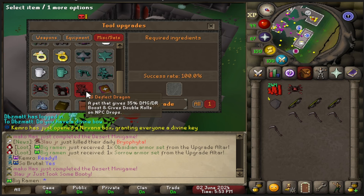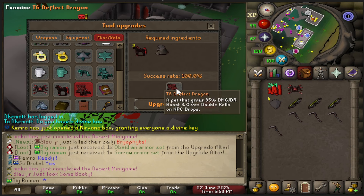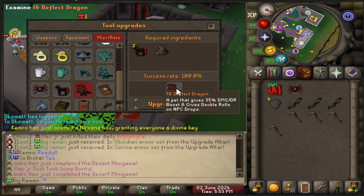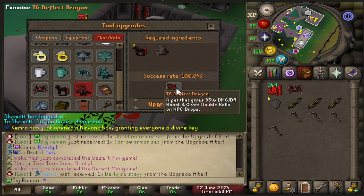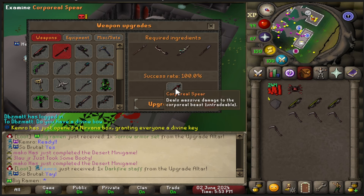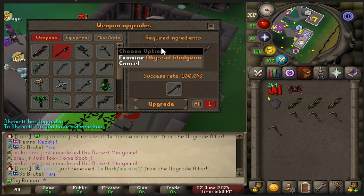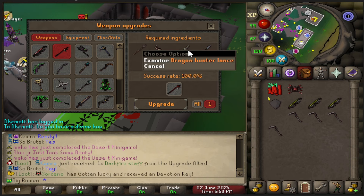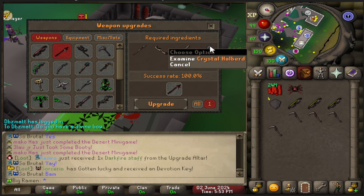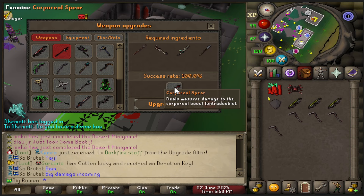I think the first next major upgrade I'm going to be getting is upgrading my pet. I think I should just buy this dragon straight up. This dragon is a pet that gives 35% damage and drop rate boost, and it gives you double rolls on NPC drops. Now if you guys have played before, you know this weapon — the Corporal Spear is really nasty and OP. I have all the items I think to make it: Zamorok Spear, Abyssal Bludgeon, a DHL, and a Crystal Halberd, which I think I got the weapon shard through Slayer. I can make this, and this thing hits hundreds on Corp — so I'll be able to kill that in no time.